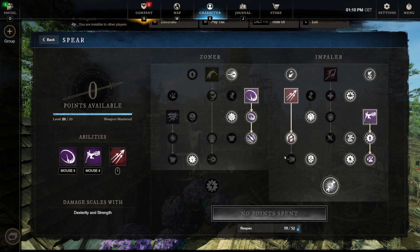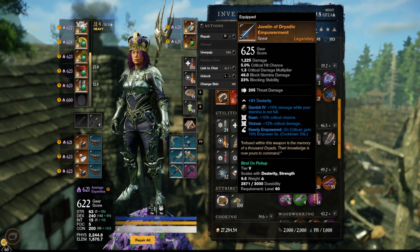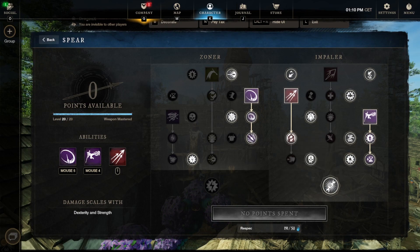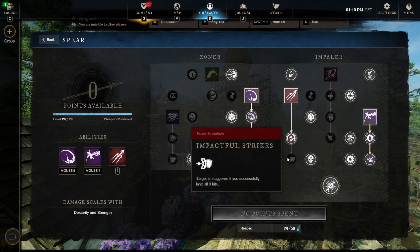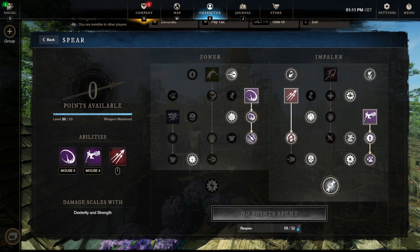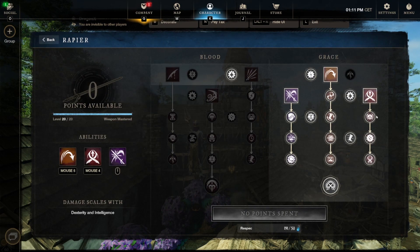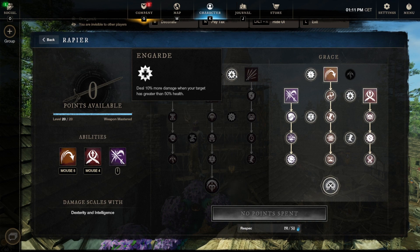You only need exposed rounds if you have kidney jacked or the bleeding sweep perk. If you don't have the garden spear or bleeding sweep on your armor, skip exposed rounds. I removed impactful strikes because you need to land all three hits to stagger, and most good players dodge the third attack — or the first — so you only hit them with one or two. It's only a small stagger anyway, about half a second, so the extra 15% crit chance from exposed rounds is more valuable. On the rapier there's no change — I skilled the full right side and the left skill for 10% more damage when the target is above 50% health.